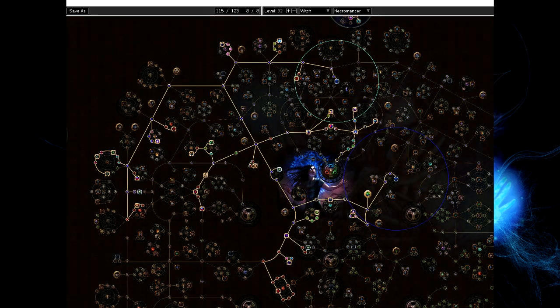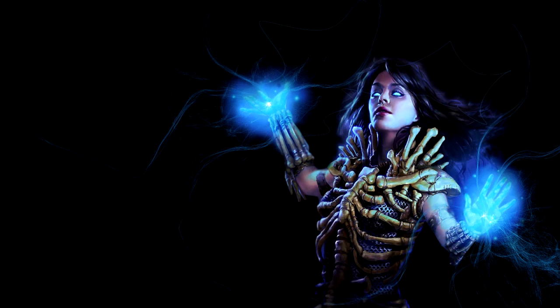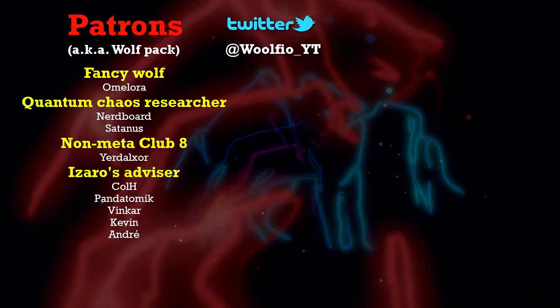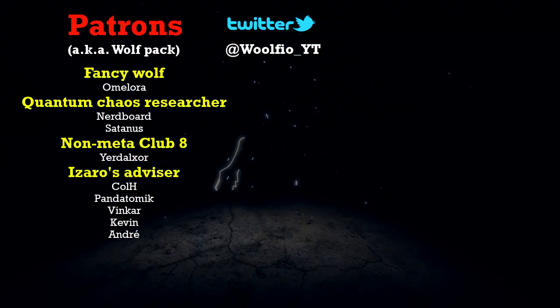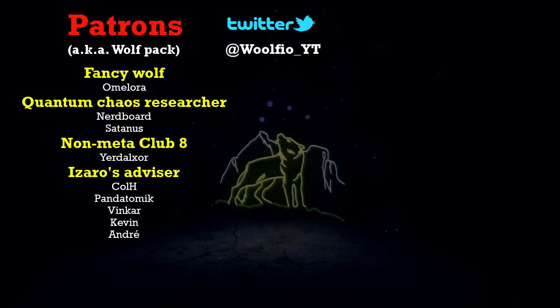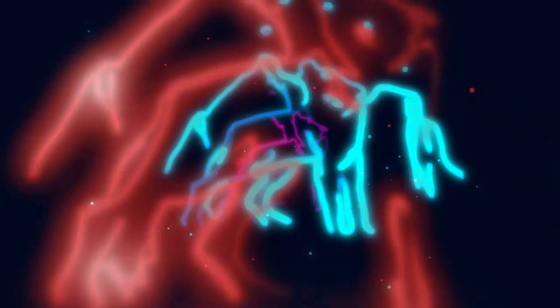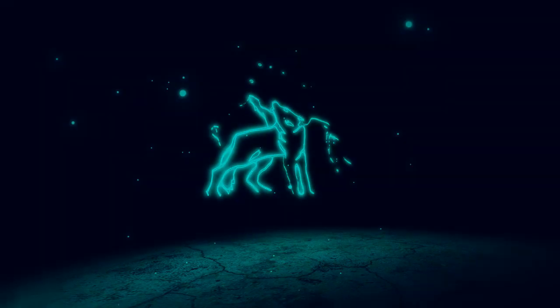That's all for this build. For the next build, it's going to be surprisingly good — or actually very meme but not good. I'll be using the Agnostic keystone, Dark Pact, Mind Over Matter, damage taken as mana, damage taken as life, and life regen. I'm still low level but the Agnostic keystone is working pretty well and healing me nicely — we'll see once I get to maps. Thank you for watching and I'll see you next time.